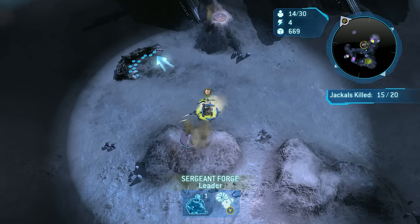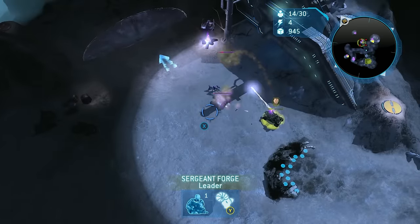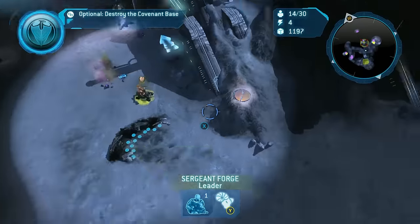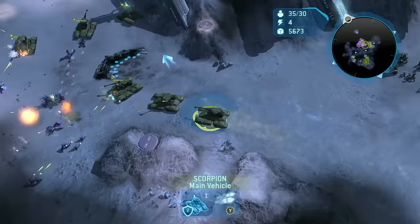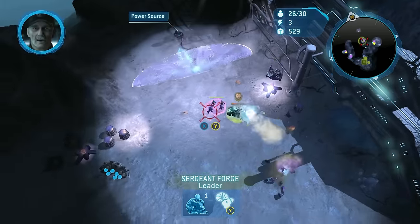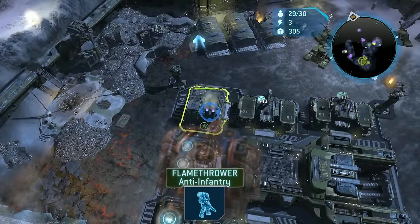Normally you're supposed to destroy a Covenant base then approach the Relic, but the Covenant build masses of Jackals and Hunters — anti-infantry and anti-vehicle units respectively. I have nothing to counter the counter units, so I took the advice of Captain Cutter: destroying that base is a secondary objective. I send Forge to clear enemies and scout the area. There is a small path to the Relic two feet east of the base that the Covenant kinda can't see. My counter to Jackals and Hunters is technically flamethrowers, but they're so bad that the StarCraft 2 Firebat is god tier by comparison.